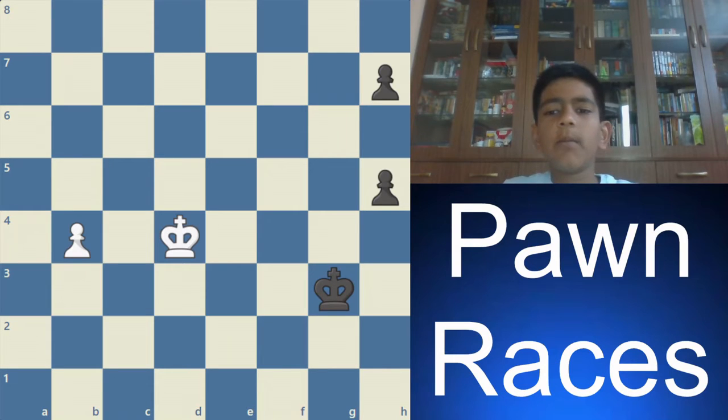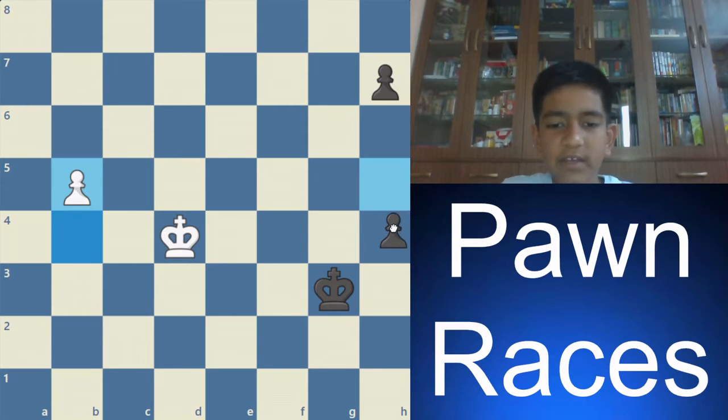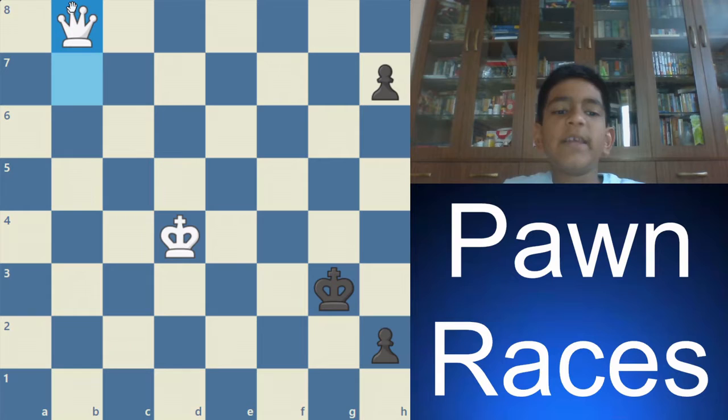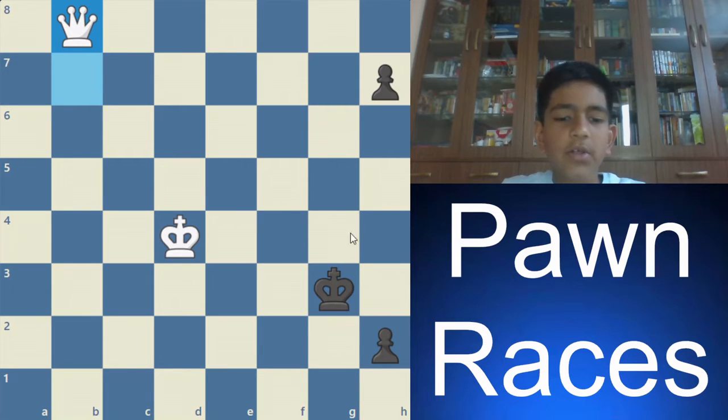Now let's learn about queening with check. When a pawn queens with check, the other player cannot queen their pawn. In this position, if it's white to move, then b5, h4, b6, h3, b7, and if h2, then b8 queen comes with a check and this pawn cannot promote because it's a check.